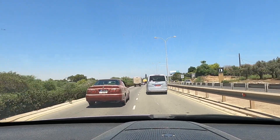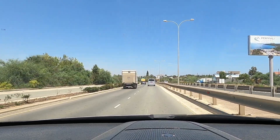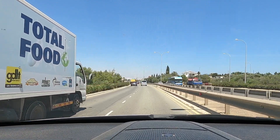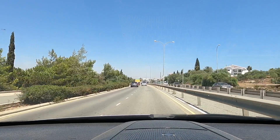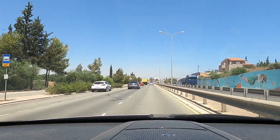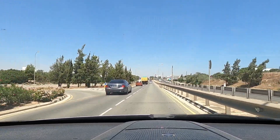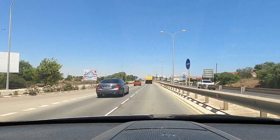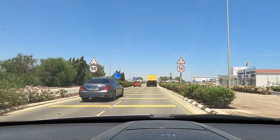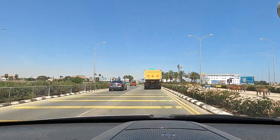At the next roundabout we're going to do a right. We'll see what the sign says — never taken much notice of the sign at this roundabout. You'll notice McDonald's is straight ahead, so you know you're in the right area when you spot that big M. The sign on the side says Protaras — so now we're heading for Protaras, not Paralimni.